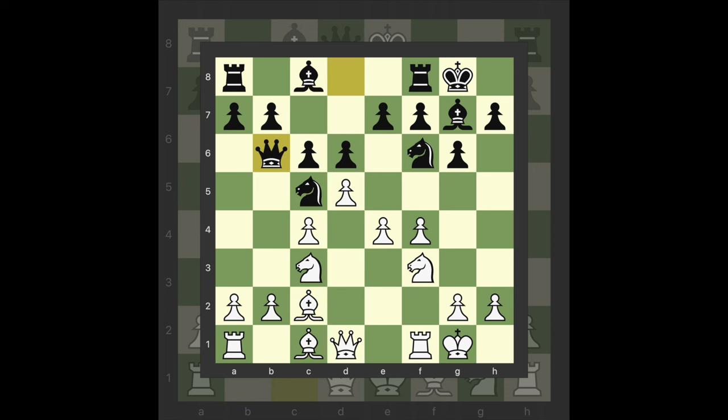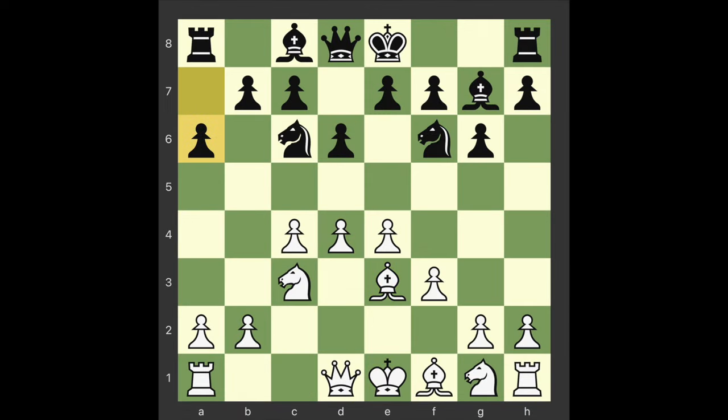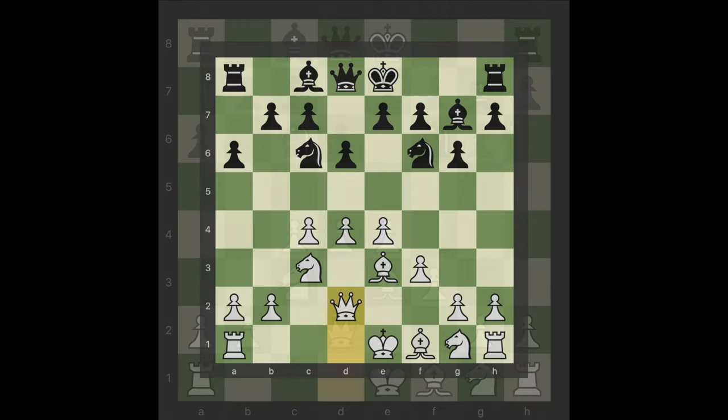C6 10 Castle Kingside Nc5 Bc2 Qb6 12 Kh1 Bg4 13 Rook B1 Cxd5 Cxd5 Rookac8 15 Bb3 Cxd5.